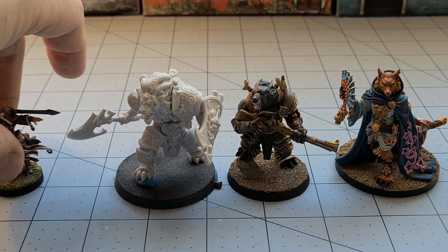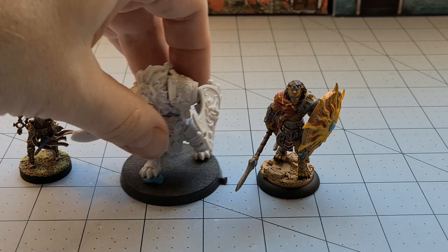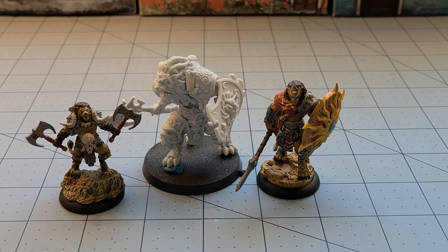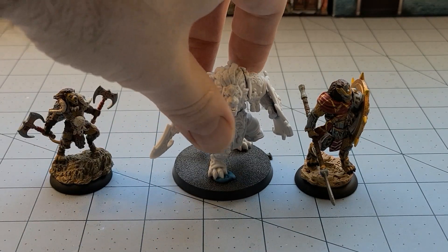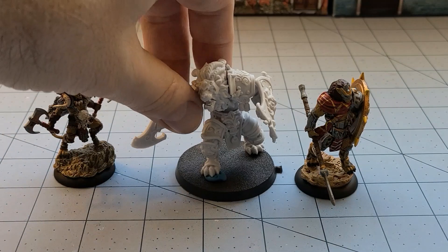I've got the idea to slowly but surely start building up a lion — Leonid — warband of models, and I think he is definitely going to be a heavy bruiser. There are a couple more I'm working on right now, and from Bestiarum I have a couple other lion models. My hope is that once things have improved I'm going to run a fully feline lion warband in Kings of War Vanguard. For the time being I'm just going to use him as an ogre.